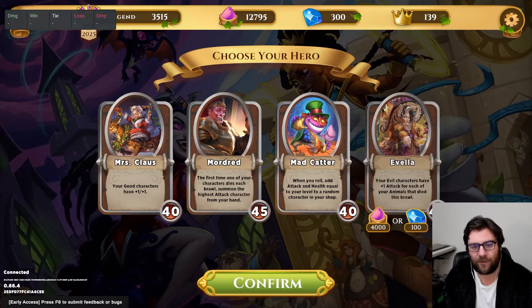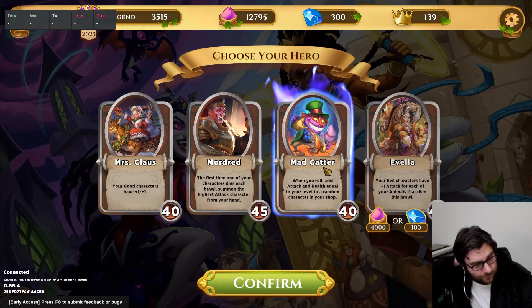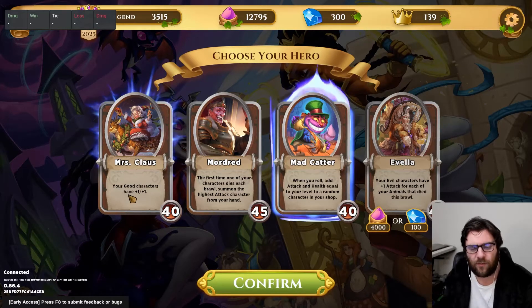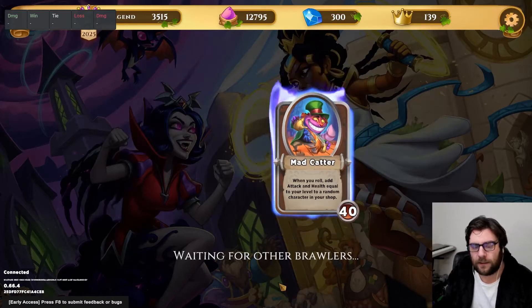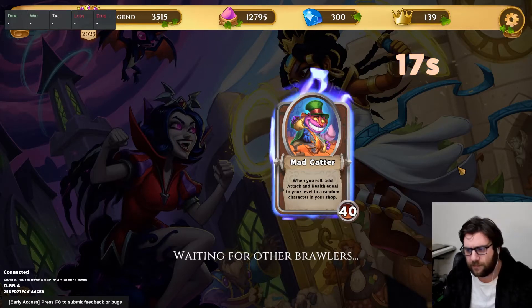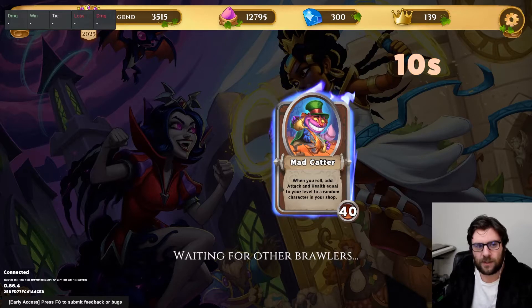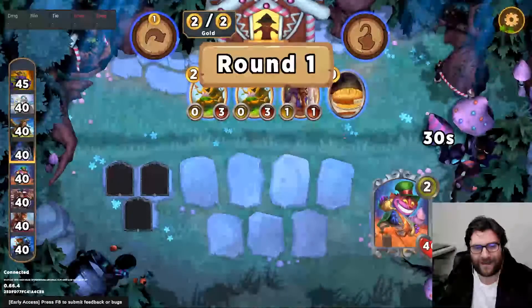We get a pretty horrible hero. We're going to be playing Mad Catter and trying to salvage the results from yesterday. There is some temptation to just say okay, Mrs. Claus — everything has plus one plus one rather than random stuff having slightly higher bonuses — but I think Mad Catter will for the most part lead to some earlier places. I'm excited to do Mad Catter a little more justice with a run back here where I don't just doom roll for Pollywoggles on levels four and five.